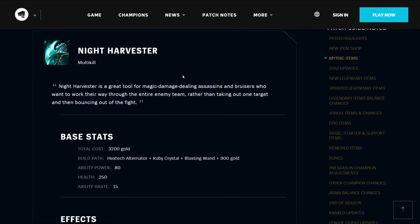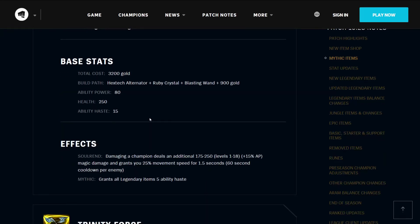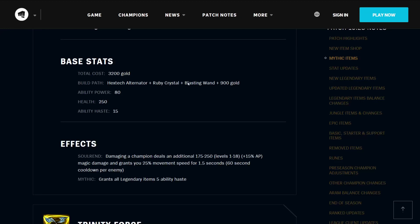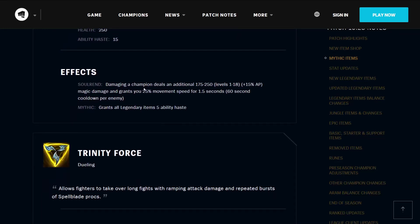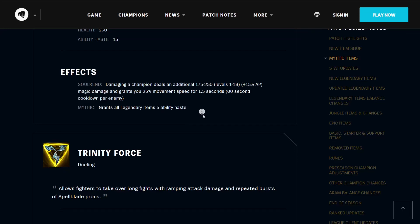The Night Harvester is another multi-kill item — a great tool for magic damage dealing assassins and bruisers who want to work their way through the entire enemy team, rather than taking out one target and bouncing out. It costs 3200 gold, builds from the Hextech Alternator, Ruby Crystal, Blasting Wand, and 900 gold. It has 80 ability power, 250 health, and 15 ability haste. Damaging a champion deals an additional 175 to 250 magic damage based on your level and AP, and grants you 25% movement speed for 1.5 seconds on a 60-second cooldown per enemy. It grants all Legendary Items ability haste.